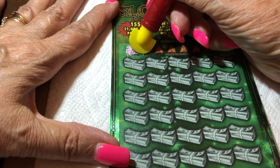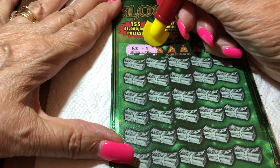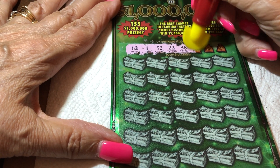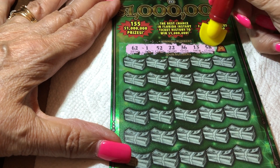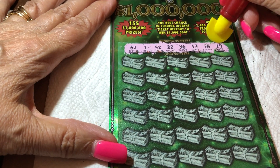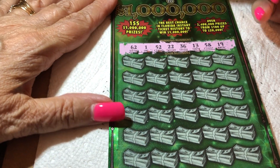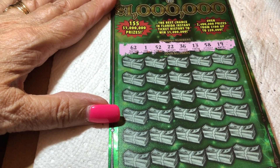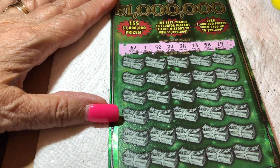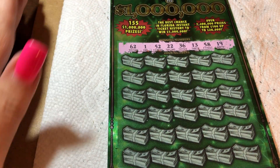What do we got? Oh, 62 — it's a high one. We went from one extreme to the other. And baby one. 52, 22, 36. This makes it hard — the sum of each, they're all over. Let's start off with one, then we go right to 13, 19, 22, 36, 52, 58, and 62. All over the place.